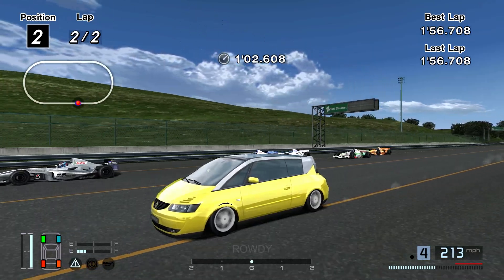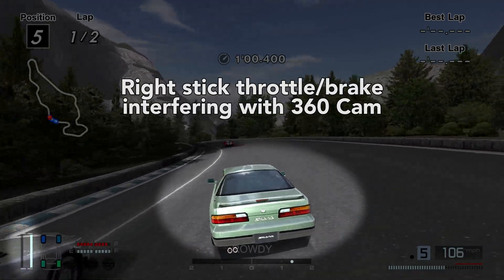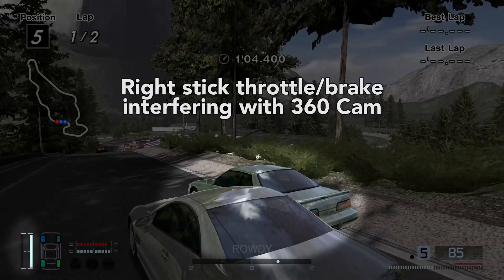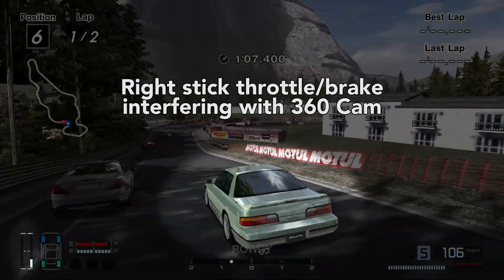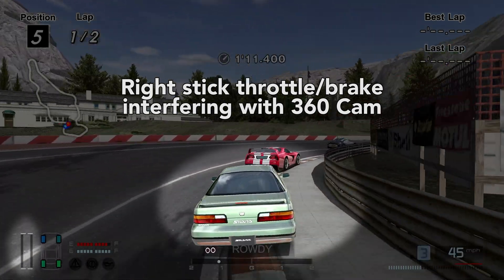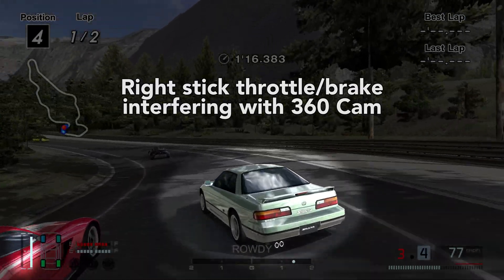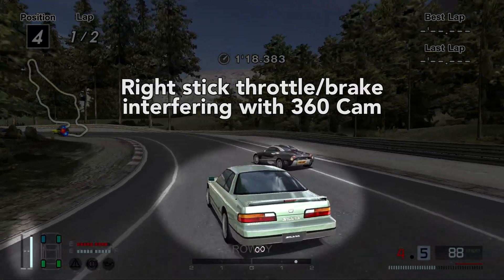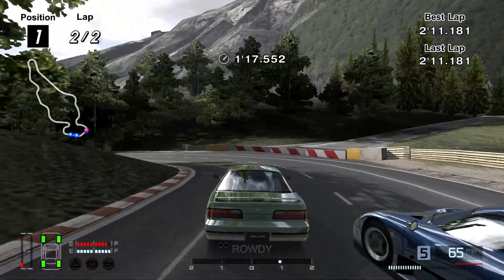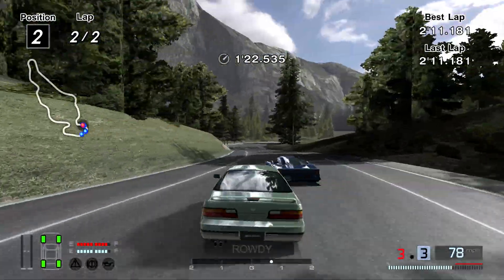Although this is a really cool feature to have, it is a little bit impractical, especially if you use the right analog stick for acceleration and braking, because it's obviously going to interfere with the 360 camera. If you're accelerating and have the right analog stick pushed forward, your camera is going to move just a slight bit — same thing with braking. If you want to rotate the camera around, it's just going to throw you off and interfere with your accelerating and braking. However, if you use the face buttons or the triggers for acceleration and braking, then it shouldn't be too much of an issue.